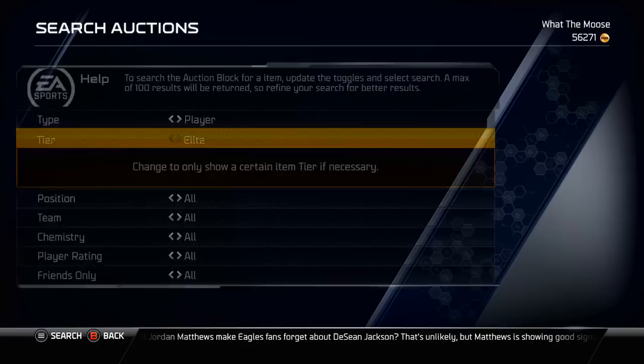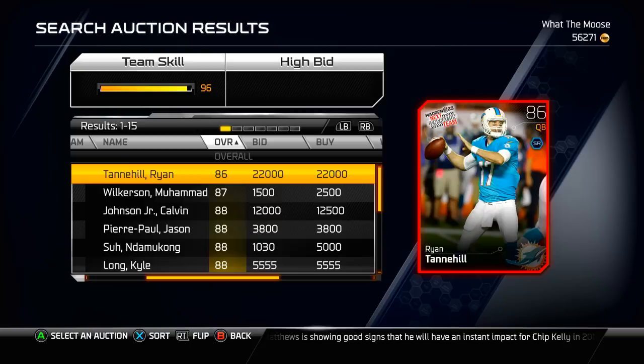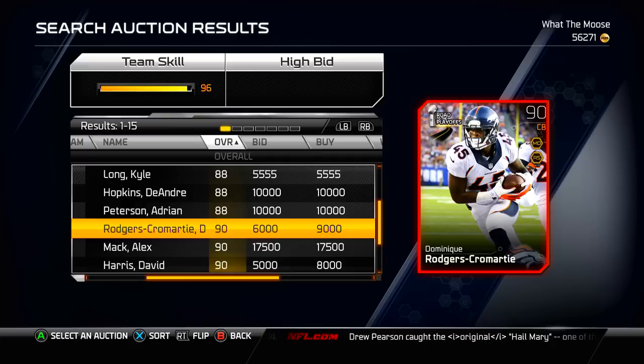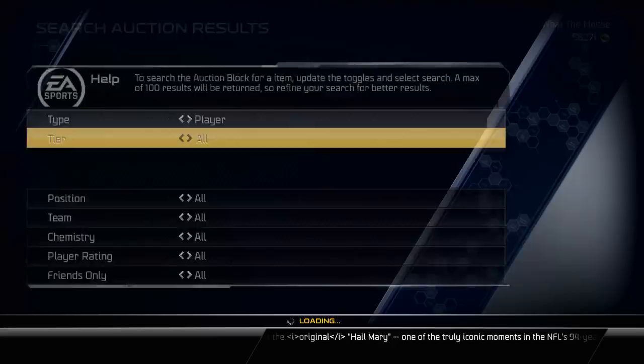In Madden 25 they had a bunch of elite cards that are actually under 90 overall, which is pretty annoying. Let's check it out — 86 overall for Ryan Tannehill, 87 overall Muhammad Wilkerson, 88 Calvin Johnson, stuff like that. These really shouldn't be this low. I think they should at least be a 90 overall, like DRC here. But that's just me.